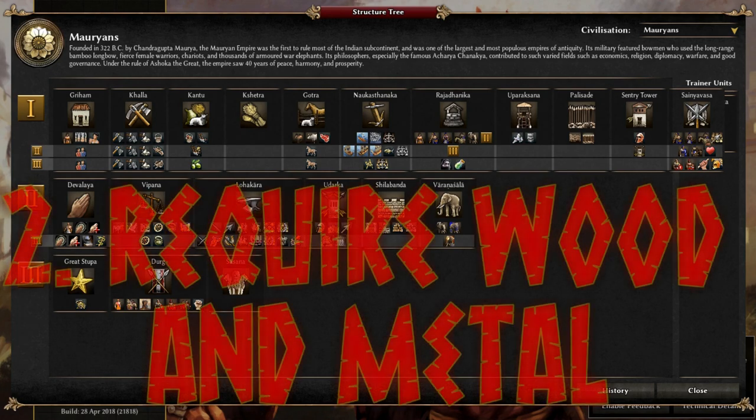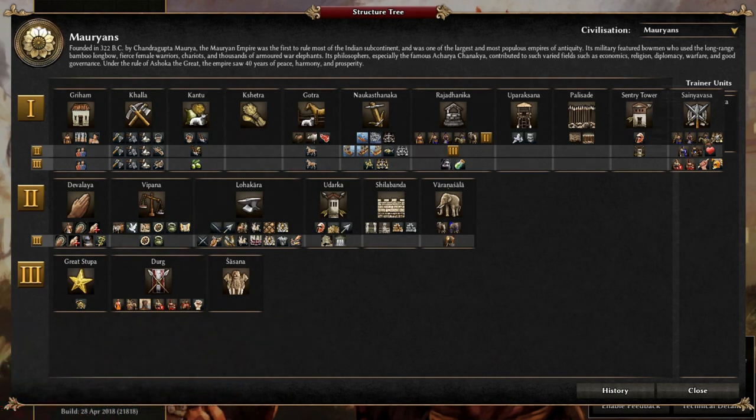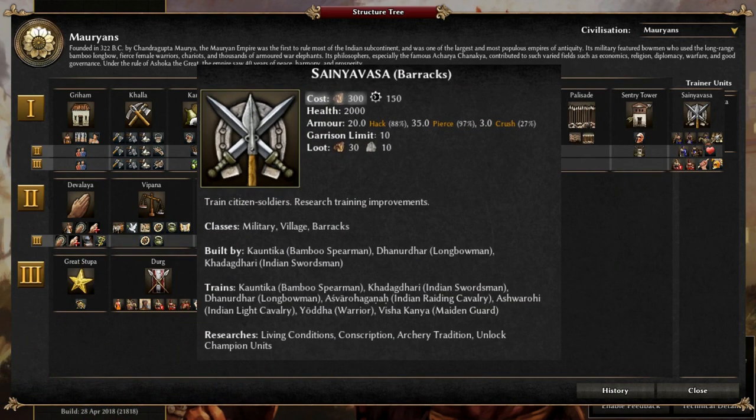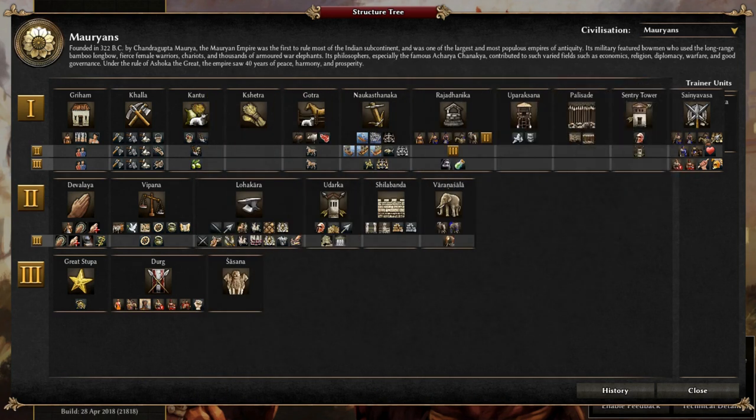Secondly, when it comes to resources, you're going to want to focus on getting wood and metal. They're one of the civilizations that has barracks that cost only wood, so that means you only have fortresses, towers, and temples of your standard buildings that need stone. This means you can probably just about get by with the 5,000 stone that starts by your CC. So if a map has limited wood or metal, set your traders to get these resources as a priority.